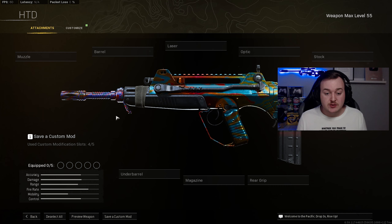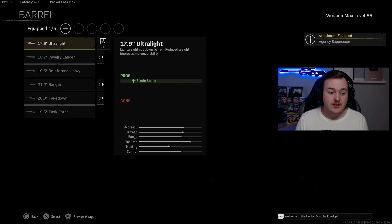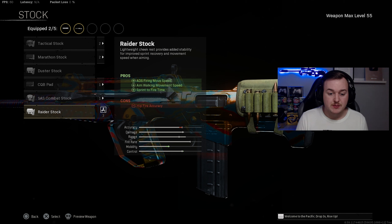For our next weapon, we have the FFRM06 from Black Ops Cold War, which got a buff to damage at range this season. For the class, the muzzle is the Agency Suppressor for sound suppression, vertical recoil control, bullet velocity, and effective damage at range. For the barrel, we're adding the Ranger Barrel for bullet velocity and vertical recoil control, and the stock is the Raider Stock for ADS firing move speed, aim walking movement speed, and sprint-to-fire speed.